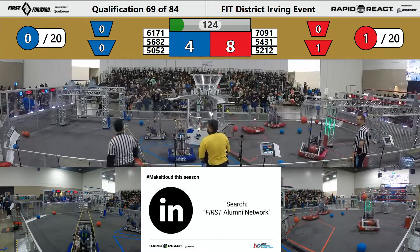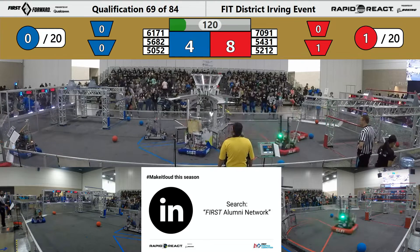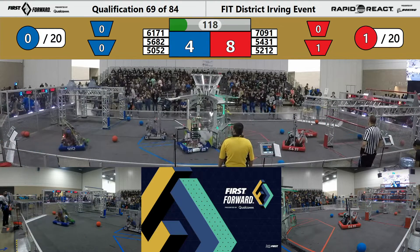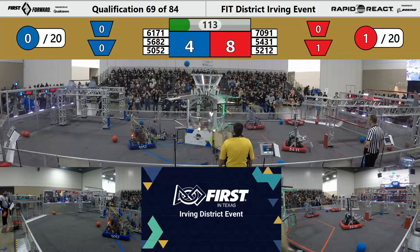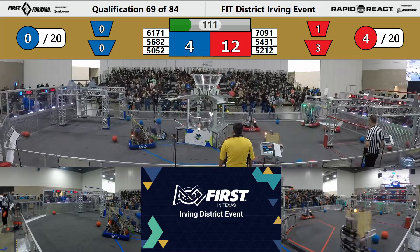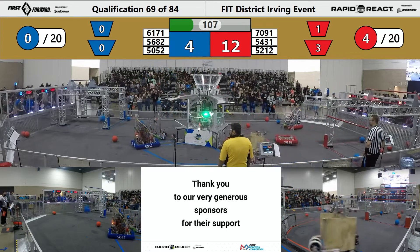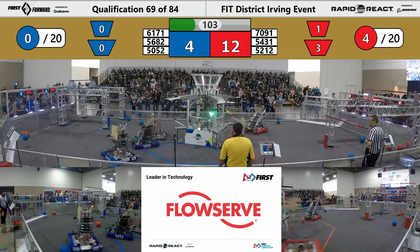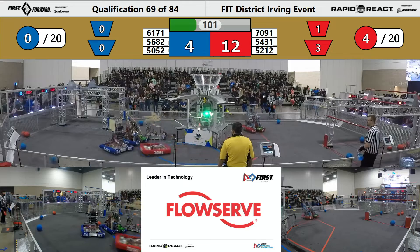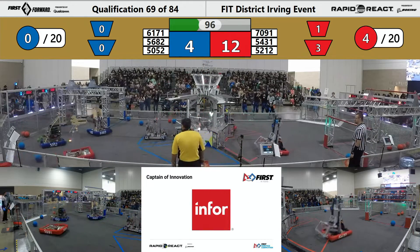Red missing two upper hub shots. Looks like 61-71 Chain Reaction sitting idle for the Blue Alliance — not moving. But here comes Equus Engineering out of North Mesquite trying to score in the lower hub. Red Alliance starting to sink some cargo in that upper hub, courtesy of 5431 Titan Robotics. Titan looking to line back up with more cargo, trying to find more cargo on the front side of the field. 12-4 is our score as Titan misses two more shots.